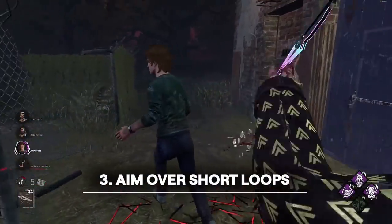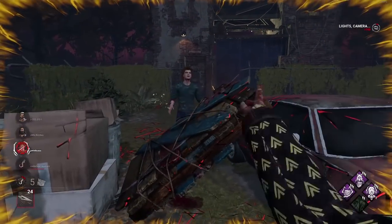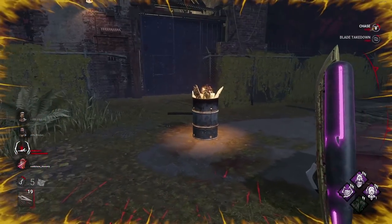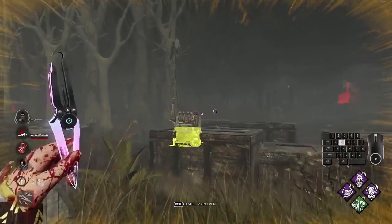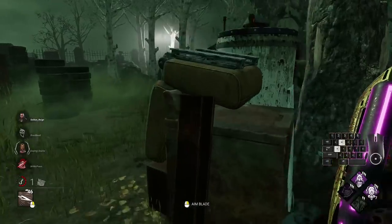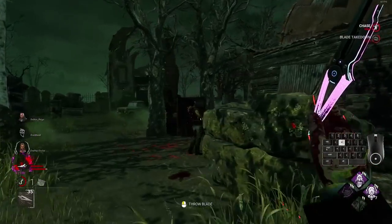Trickster can really shine near any pallet loop that has boxes, crates, or smaller objects that he can shoot over. These are very unsafe for survivors if your aim can keep up. Even if they crouch, Trickster can keep the knives out — just stop throwing them but keep them out — so you move at that 92% movement speed, push the survivors to move again, and then land some more knives. In a lot of cases you could try to mind game these pallets and get M1s on survivors, but in some cases using knives can be very effective to expedite this process.